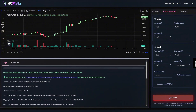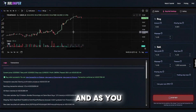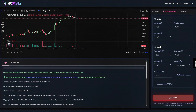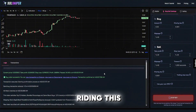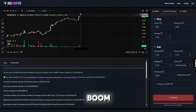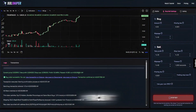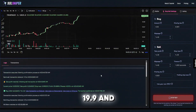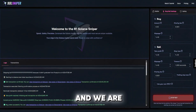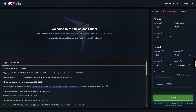Bang — just like that we are in a trade. As you can see, we skipped over tokens that didn't graduate and now we are in a trade. Looking at the chart here we have our profit, and boom — multiple buyers coming in. We are up 12.5%, 13%, 19.9%...